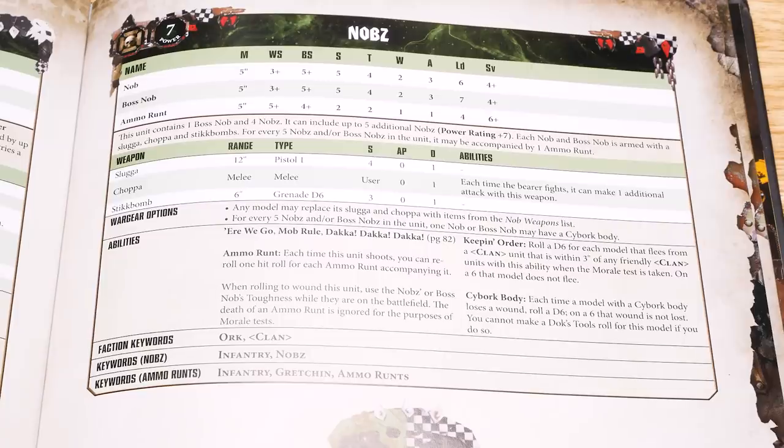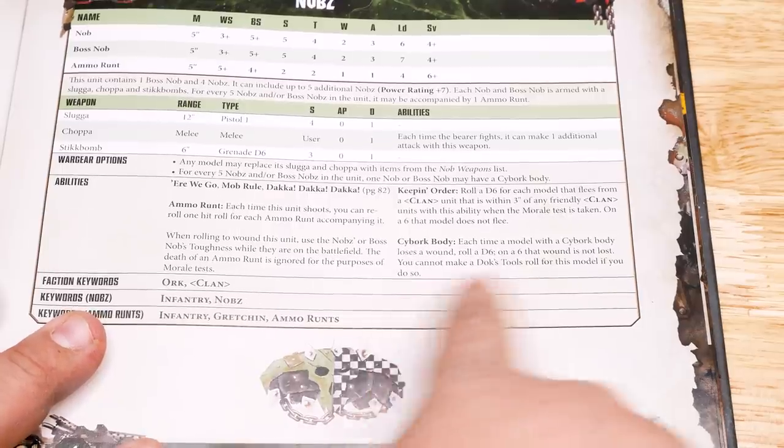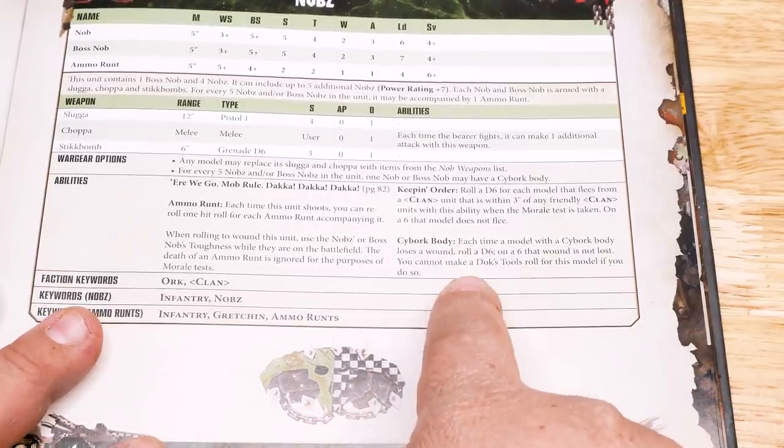After some digging, I came across this little entry: Cyborg Body. Starting off with the puns right away. If a cyborg model loses a wound, then we get an extra roll to see if we get that point of damage back. It's such a small thing, and in the big picture of a game with tons of models, it might not make much of a difference, but I feel like that's a bit beside the point.